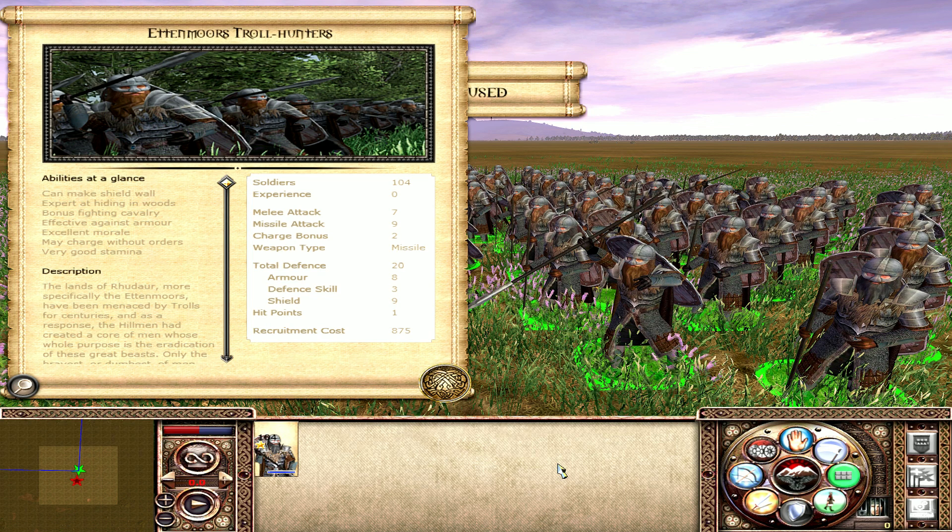They have pretty decent armour for Rudar — an armour value of eight is very good, as one of Rudar's faction deficits is that many of their units don't have much armour. They also have a good shield value, so archers can't take them out quickly. Even under arrow fire, the Ettenmoors Trollhunters can get set and deliver a pretty decisive blow if you want to be a little risk-taking with them. They can also form shield wall once out of ammunition, and expert hiding in woods is something most of Rudar's units can do. They make up for Rudar's deficiencies in several areas, acting as the glue that holds most Rudar compositions together.